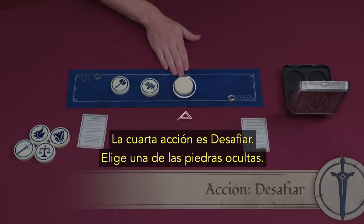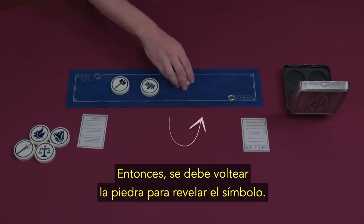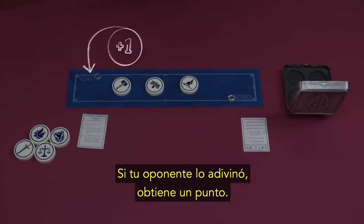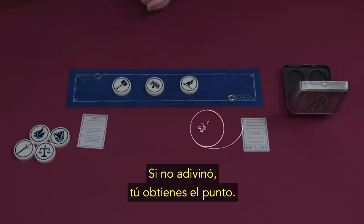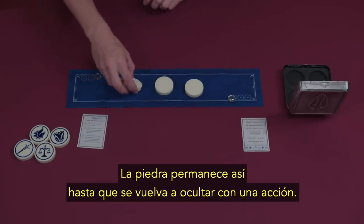The fourth action is Challenge. Choose one of the hidden stones. Your opponent must guess the symbol on that hidden stone. The stone is then flipped face up to reveal the symbol. If your opponent correctly guessed the symbol on the stone, they score a point. If they were wrong, you score a point. The stone remains face up until it's hidden again with the Hide action.